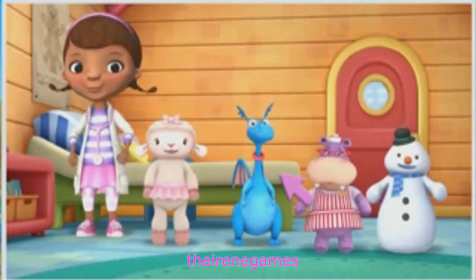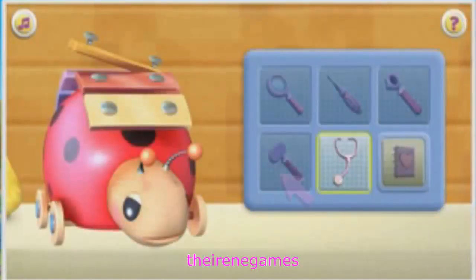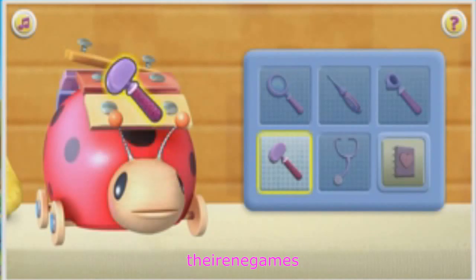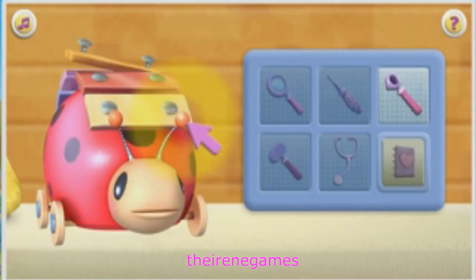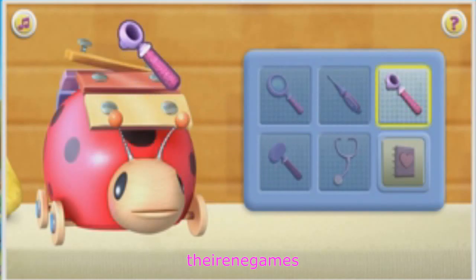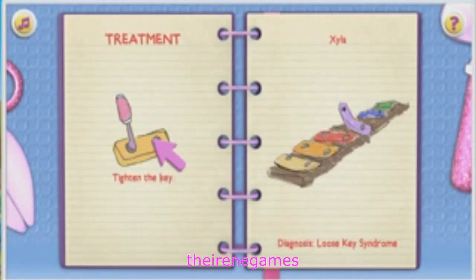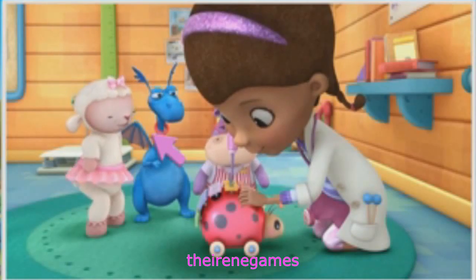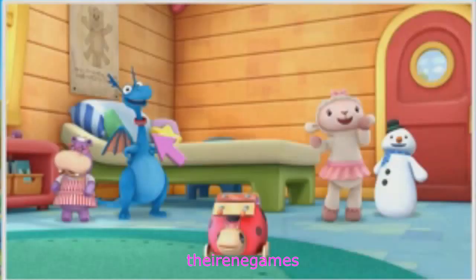Poppy. Xyla. Come to life. Good job. You're a great toy doctor. Click the next doctor tool — Reflex Hammer. Xyla's key sounds weird. Click the next doctor tool — Thermometer. Your temperature is normal. Click the next doctor tool — Otoscope. Your eyes and ears look good. I have it — my diagnosis is loose key syndrome. Great job. You made the toy healthy and strong. Let's go to the play area.